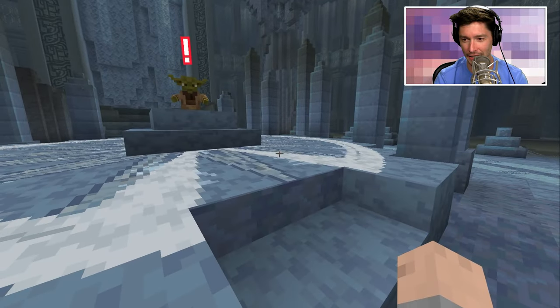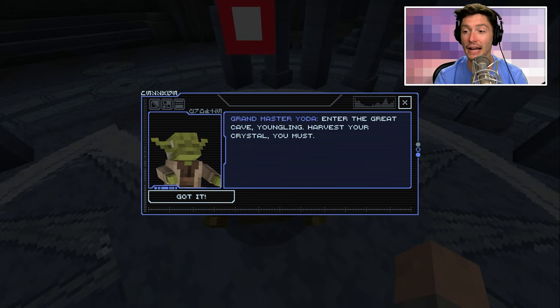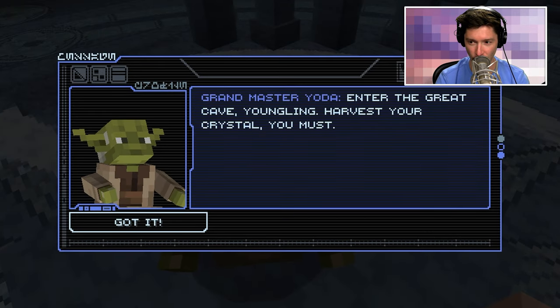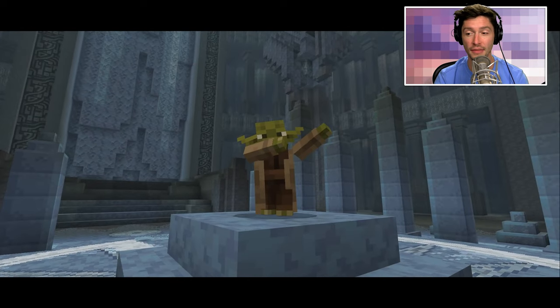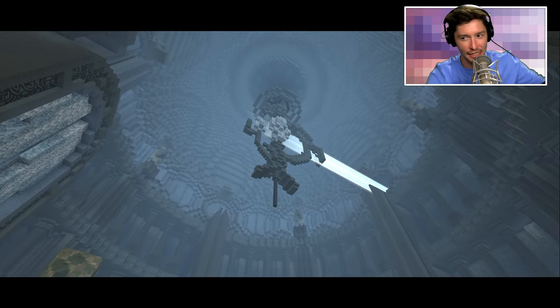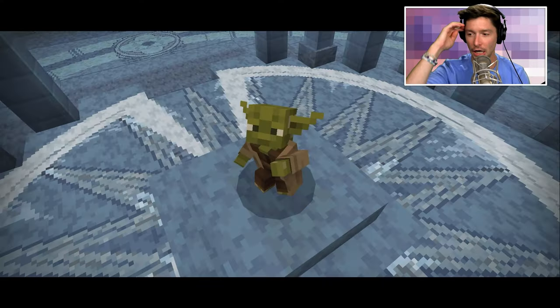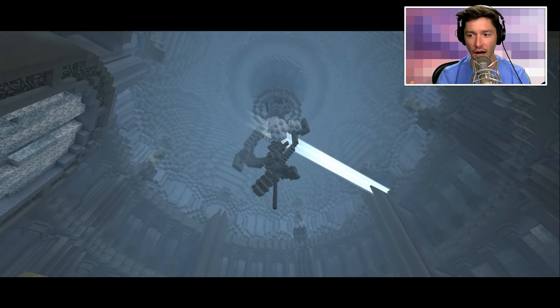We're going to talk to Master Yoda. 'Great Master Yoda, enter the great cave, younglings — harvest your crystal, you must.' Did Master Yoda just dab right there? He's using the force to open a window to the sun and using another crystal to light the way!